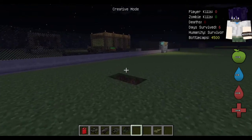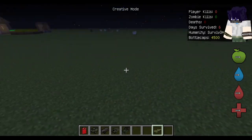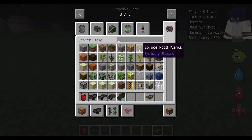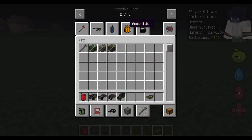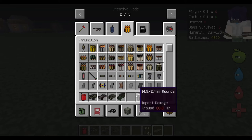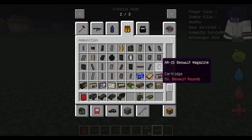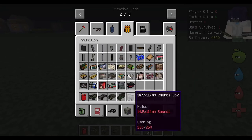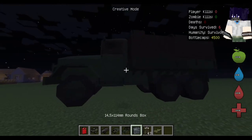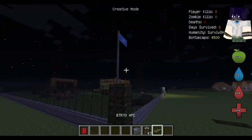Finally we have the APC, which is the most deadly vehicle of them all. This thing has ammunition that can rip through anything. You need fifty thousand dollars just for the ammunition, and in-game this vehicle will cost 1.53 million caps — not golden caps, just bottle caps. This is what the ammo box looks like.